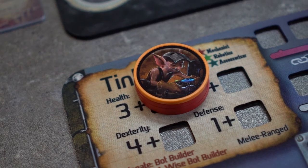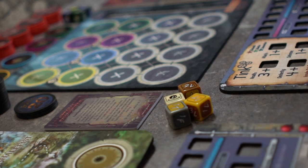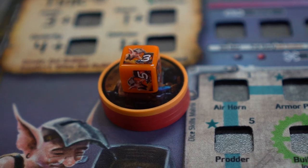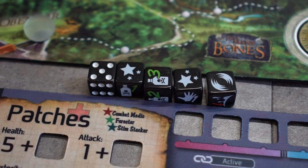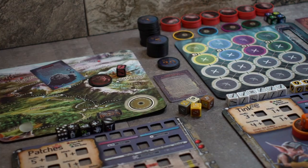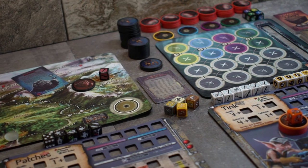Somewhere easy to reach we will place the 4 lock-picking dice used for the trove loot. Each character also needs their initiative die, so we can place those on their health stacks. Somewhere else easy to reach, also place the d6 as well as some effect dice. Next to those we can place a handful of attack and defense dice, and we are now ready to play the game. Stay tuned for more videos in this Too Many Bones series.